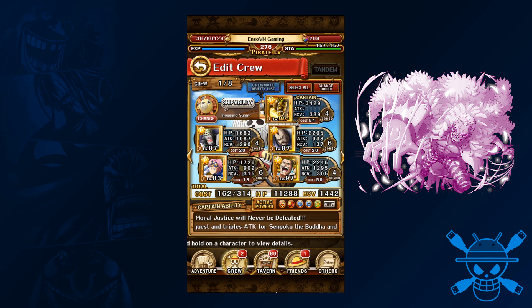You can also use Timeskip Luffy, the free version, but that again will be slower. Having anti-bind will also be very useful on stage 4. So with all that said, let's get started.